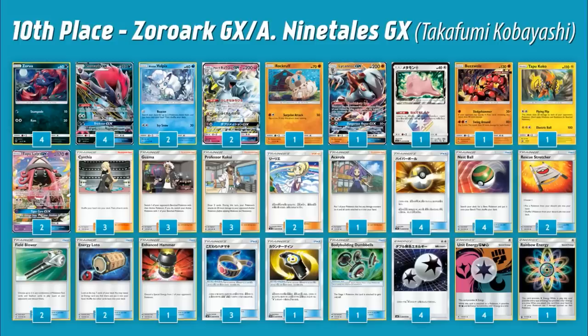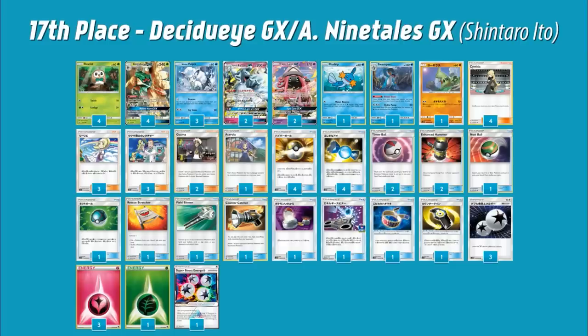If you do 30 to a benched Buzzwole GX they're at 160, then you're just a Choice Band Kukui away from knocking it out — pretty solid math. You can do that for one energy with Counter Gain if you're behind on prizes. Unit Energy gives you access to a one-one Lycanroc GX and Buzzwole, and Ditto Prism Star ties it all together. Ninetales GX is just going to find its way into a ton of decks — being able to search for two items offers a lot of consistency, including getting Rare Candy and a Timer Ball to reach your Stage Two Pokémon.